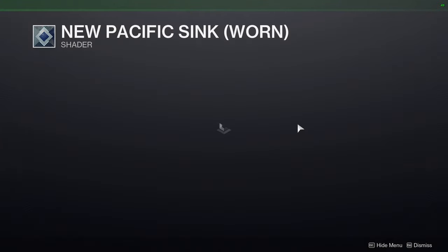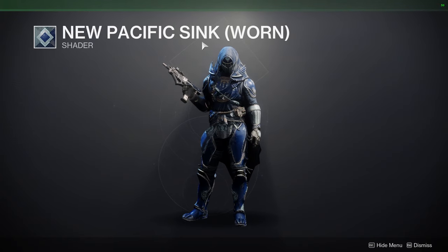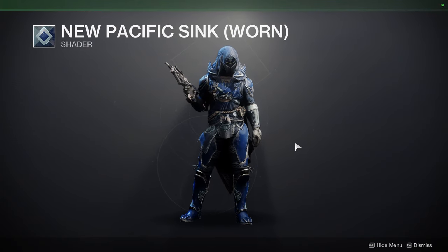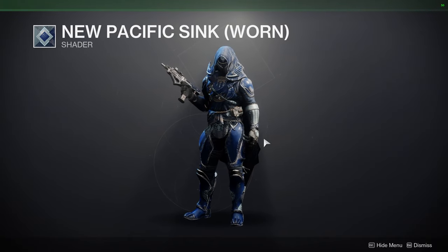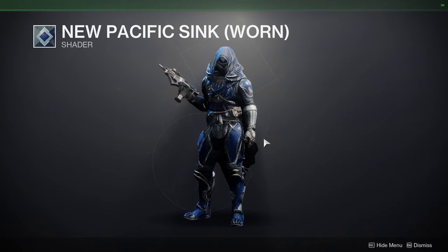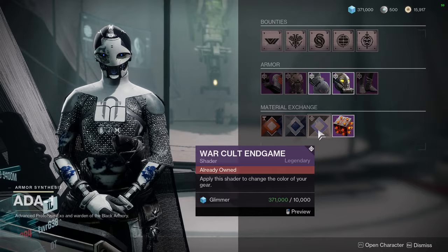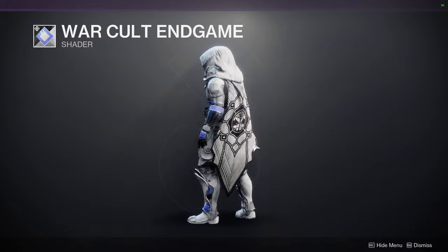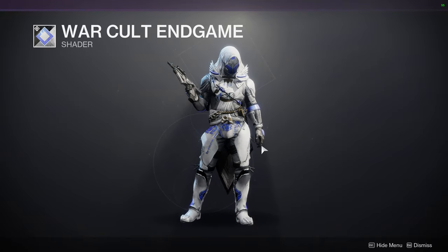New Pacifica Sink Worn — I've explained this many times, but there's New Pacifica Sink, the base look which looks super pristine, and then the Worn look which obviously looks super worn. I definitely like the Worn one a lot more because it looks like the armor is lived in. And then War Cult Endgame — this is my favorite from the War Cult shaders because it's such a good white and blue compared to the original red, blue, and yellow Future War Cult colors, which I think are gross.